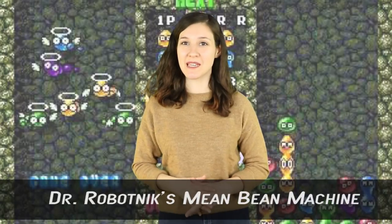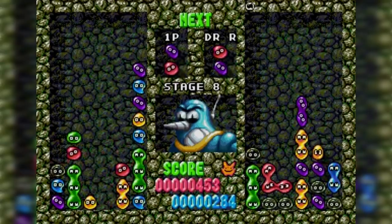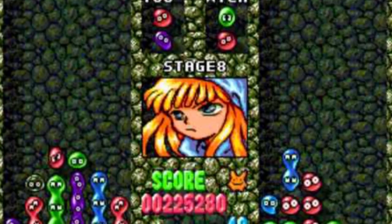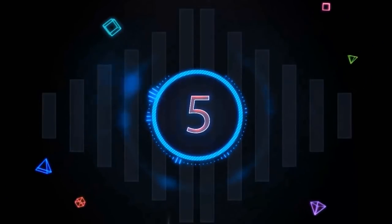Number 6: Doctor Robotnik's Mean Bean Machine. Dr. Robotnik's Mean Bean Machine was a falling block puzzle game, kind of like Tetris, or the westernized version of Puyo Puyo, which came out in 1993. In the Chemical Plant stage, Act 2, there's a boss battle that references this game in the best way possible – by recreating it.